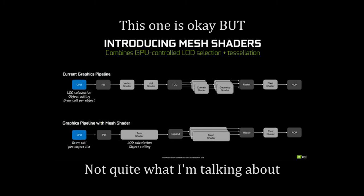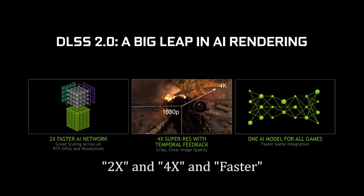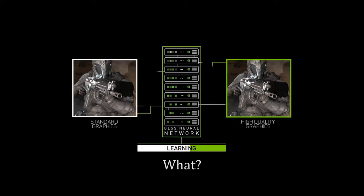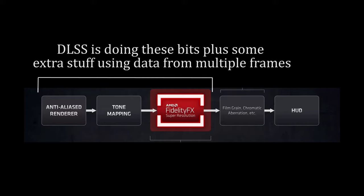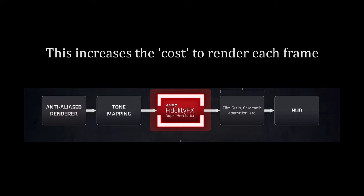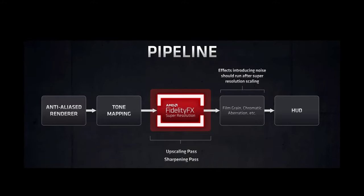DLSS completely reworks the render pipeline and does so using data from multiple frames and fancy AI stuff. And this is where the problem comes in — DLSS is doing an insane amount of work, and it's doing it on multiple frames at the same time. Which is impressive, but somewhat problematic. As frame rates go up, the render time for each frame gets shorter quite noticeably. DLSS has a lot of work to do on a frame, and moving data to and from tensor cores does cost a small amount of time. When you combine this with the need to work on data from multiple frames, you can see why DLSS has an issue with the small frame-time limits required for high frame rates.